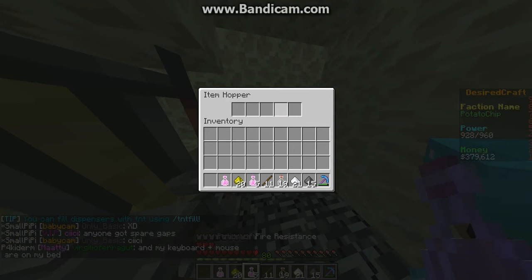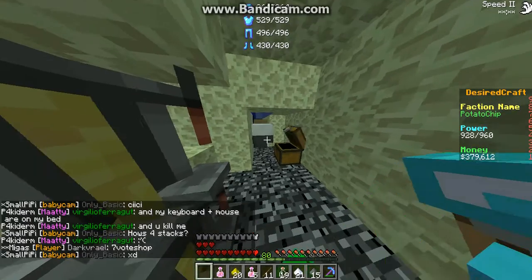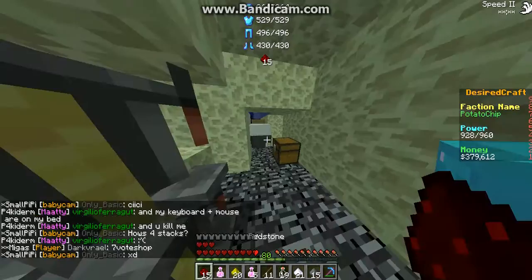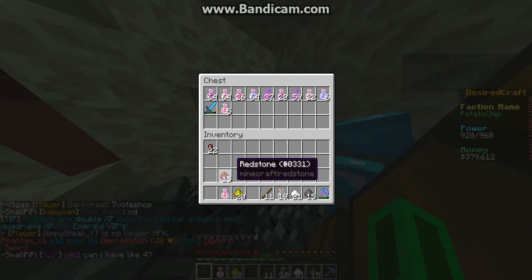Today I'm showing you guys how to stack pots. There are a couple items that you're going to need. First, you're going to need a witch spawner, kind of obvious, because they drop the pots, and that's the only way you're going to be able to stack them.